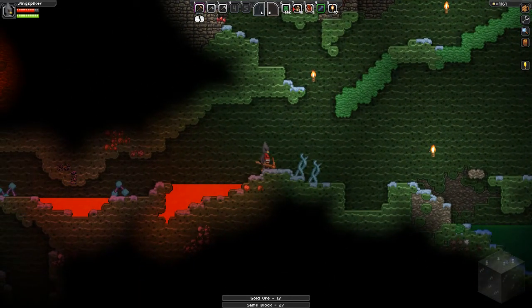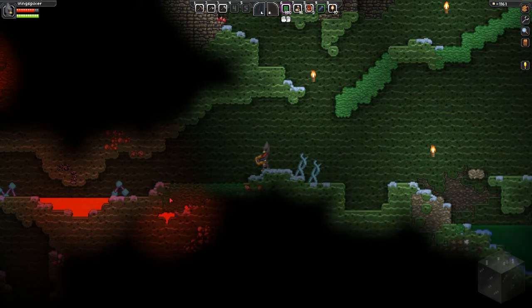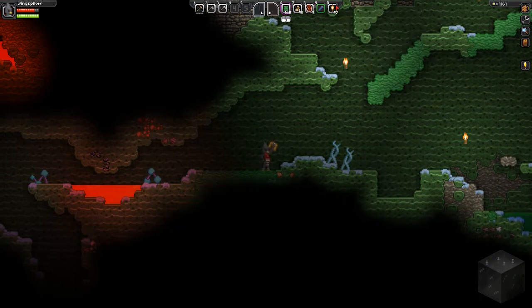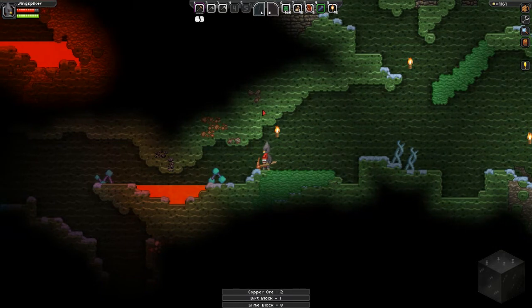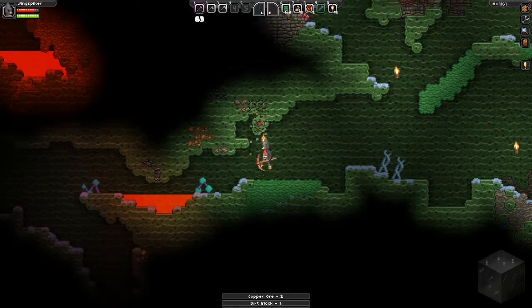That was a bit of a scary jump there. As you can see, I have new food on my hotbar. Whenever you log out on this game, you basically just respawn back at your ship. And I guess I took advantage of that because I stopped by the farm before I came back here. Anyway, let's grab some of this stuff. Yes, it is copper. Very good, I really need copper.